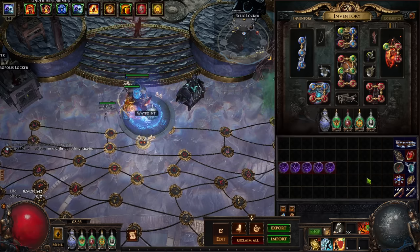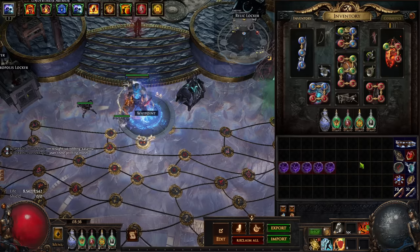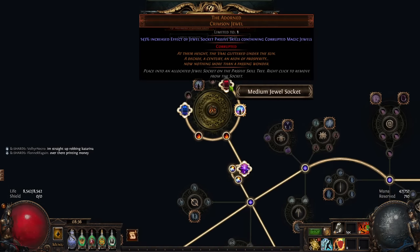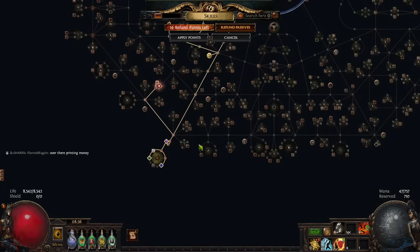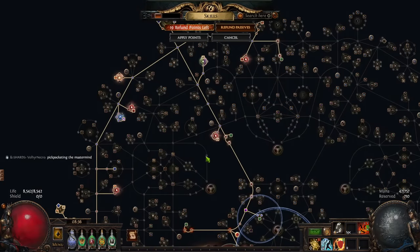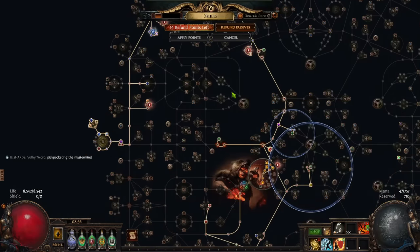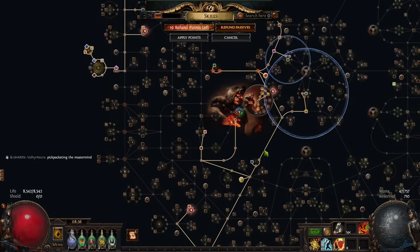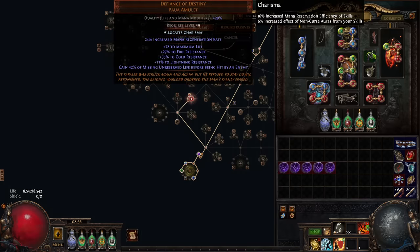We're talking about farming tier 17 versus just clearing it — this is a different story. At the bare minimum I would recommend you have a Defiance of Destiny with an Adorned setup. The Adorned jewel — I think 129 is what I recommend in the PoB. Getting at least a double cluster setup; triple cluster is a bit further away. These requirements are mainly to automate it so you don't have to pay too much attention and can face-tank. Higher life equals more healing with Defiance of Destiny.